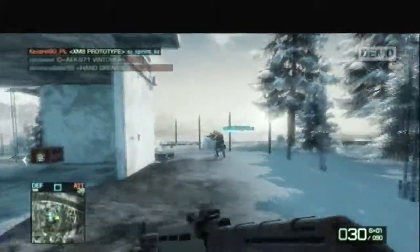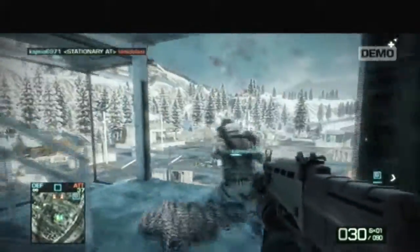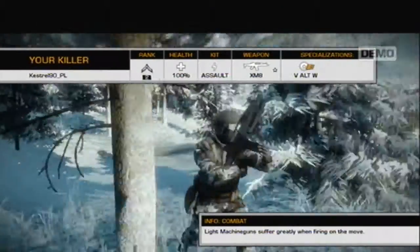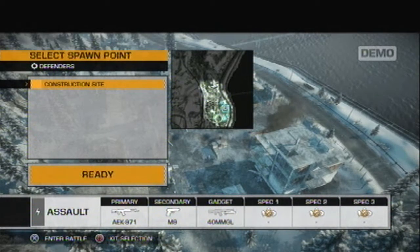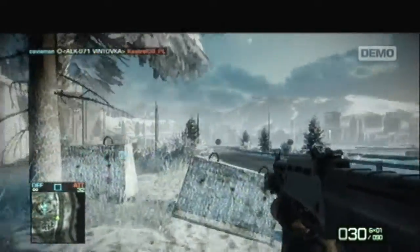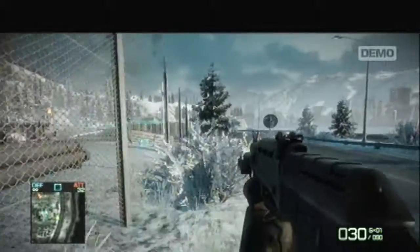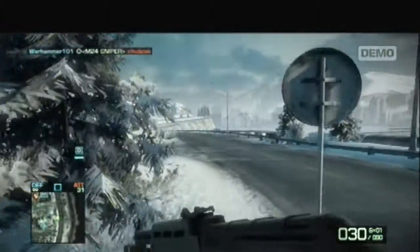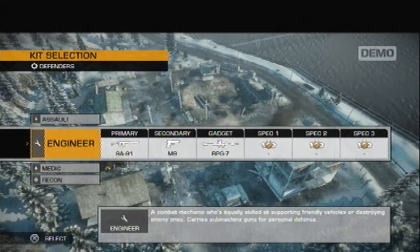We're on defense. I spawn and I'm already getting shot — my team is already pulled right back, so we're under quite a bit of pressure. I tried to run up to show you one of the mounted guns and failed pretty badly. There are loads of vehicles, gun turrets and emplacements, and they kick ass.